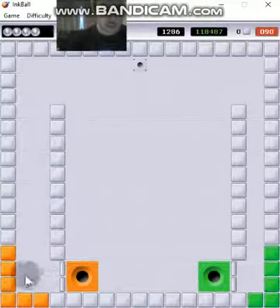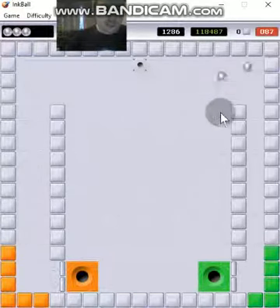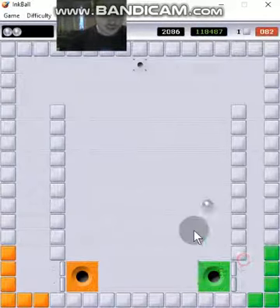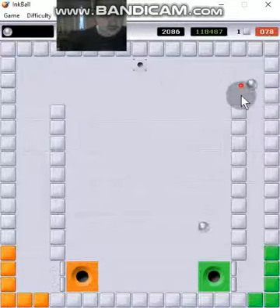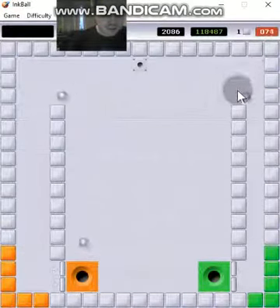These color blocks right here — they choose the colors of your balls. Like that, it just turned green. It goes green, and the balls can kind of get a little bit hard sometimes.